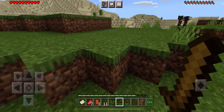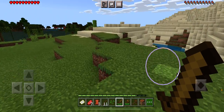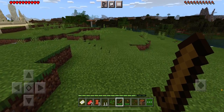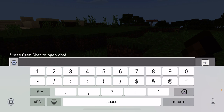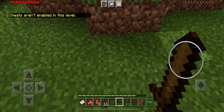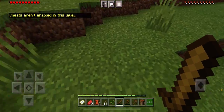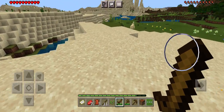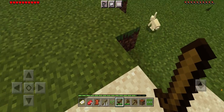Guys, this is already getting me scared. Don't worry — cheats are off. I am not lying. Cheats are not enabled in this level and I am not turning them on. You guys know that cheating is not good for Minecraft unless you really want to.